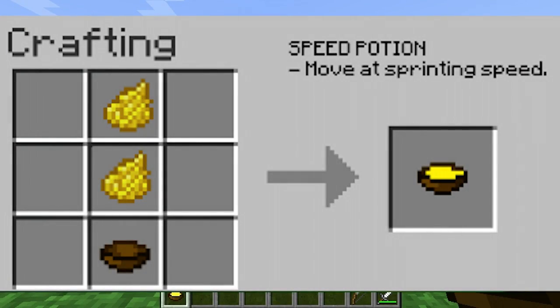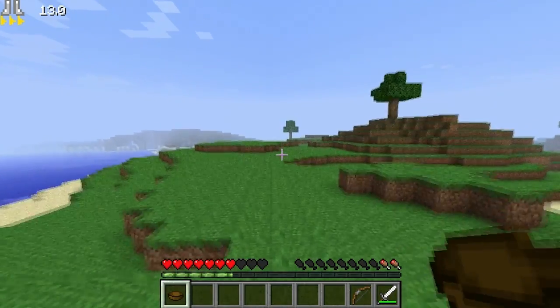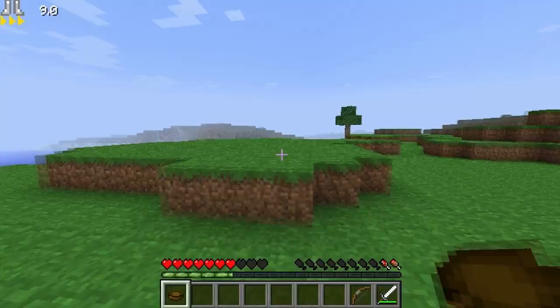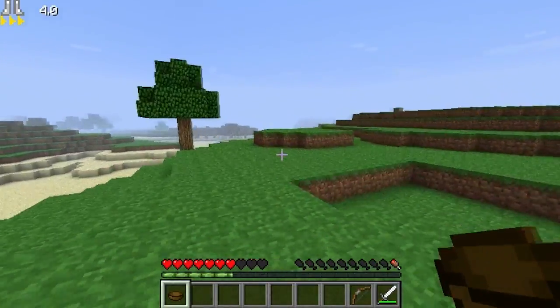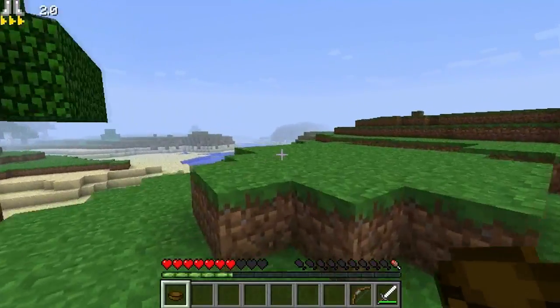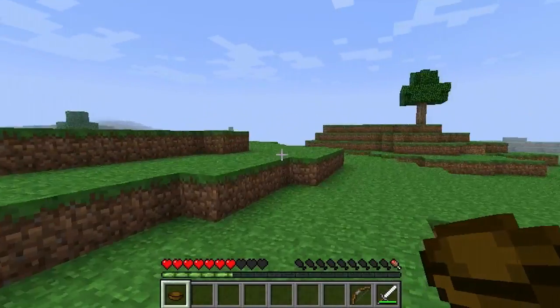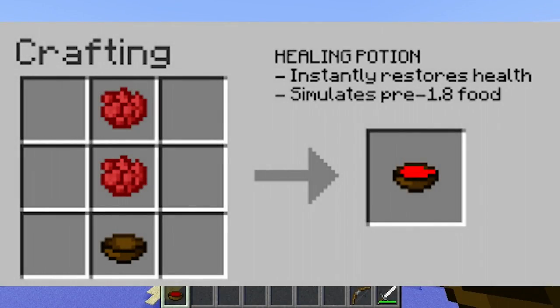This yellow potion is called the Speed Potion. Once you drink it, it makes you move as fast as you're sprinting, so when you walk, you sprint. I walk and I'm basically going as fast as I sprint. Without double-tapping W, you move just as fast. It's only for 12 seconds, which is nice — it kind of balances things out.